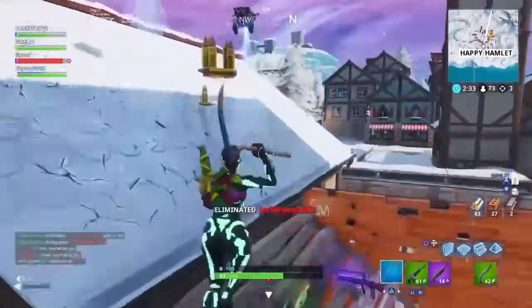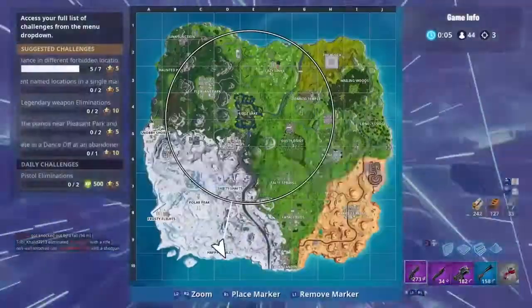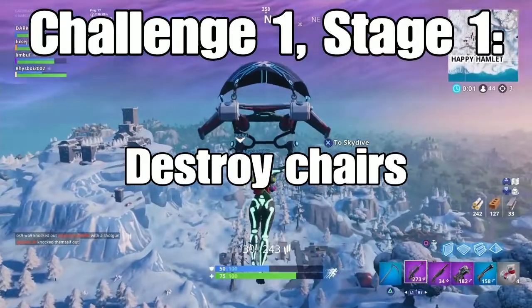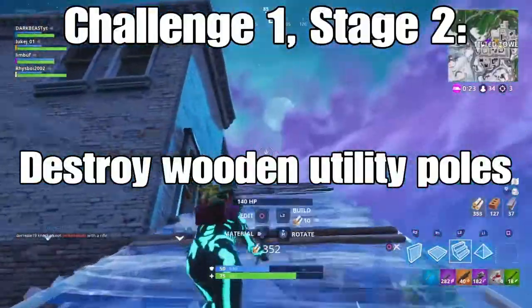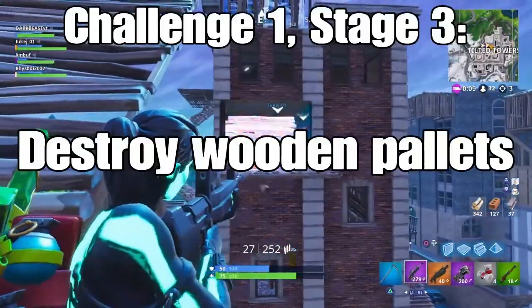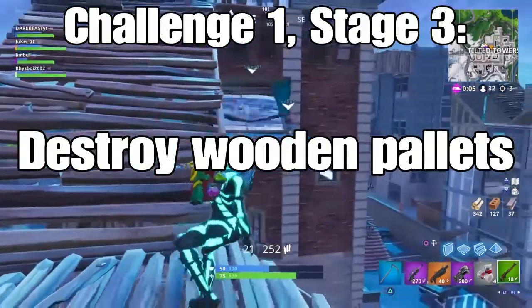The first free challenge is actually a stage challenge. Stage 1 is to destroy chairs. Stage 2 is to destroy wooden utility poles. The final stage is to destroy wooden pallets. That's the first of the three free challenges.